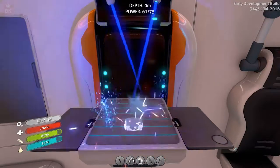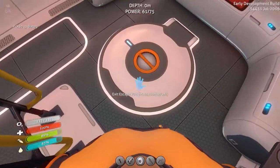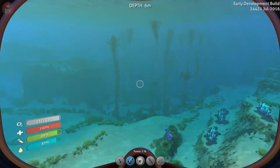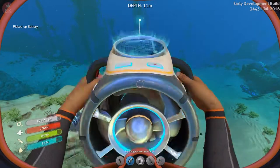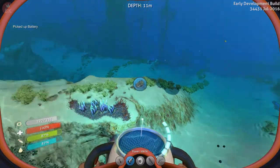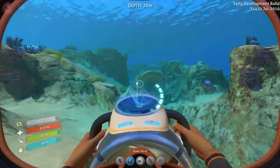We're almost out of power. There we go, awesome. Now let's go ahead — we need the battery for the sea glide so we can use the sea glide to go get more copper. And where shall we look? Oh wait — we are out of power.